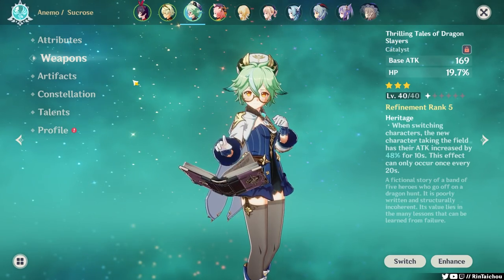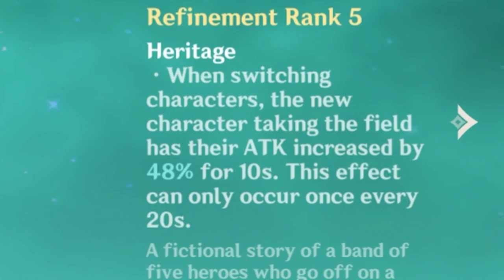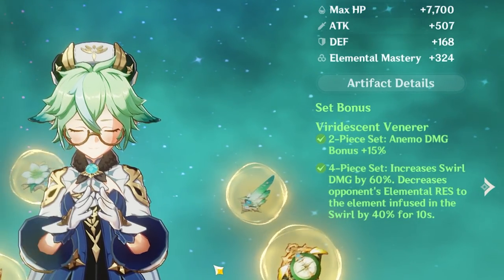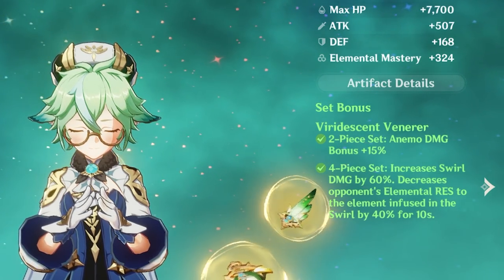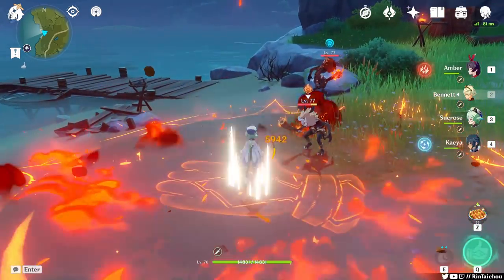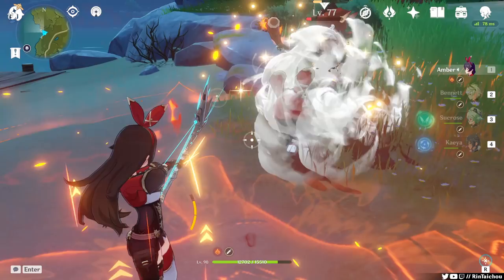Up next, we have Sucrose with the TTDS — Thrilling Tales of Dragon Slayers — which increases attack power by 48% to the next person that shows up on the field. The artifact set she has equipped is the four-piece Viridescent set, which lowers the enemy's resistance to the element that is swirled — in this case, Pyro. Go, go, Baron Bunny!